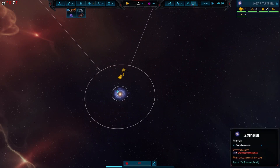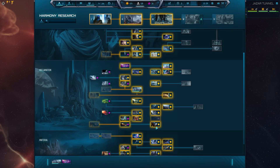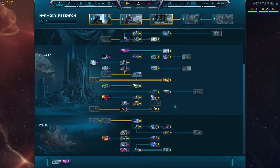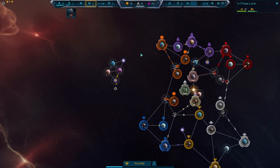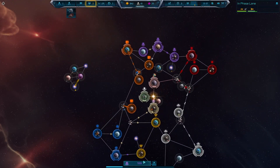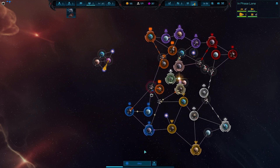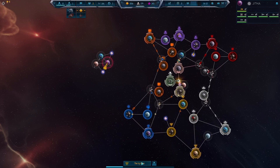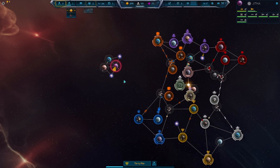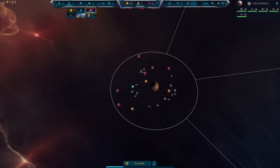Icy has managed to get to level eight tech and has gotten wormhole travel, and has gone through the wormhole. I don't think there's anyone else at level eight — Thor is the closest at level five. If Icy can take this super cluster it's not going to be an easy fight. There are a lot of units here, but for that Rapture that's juicy XP.